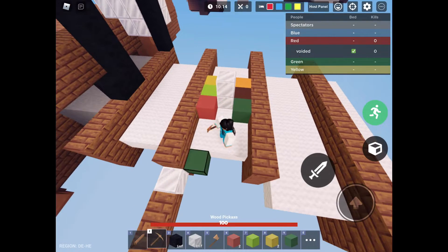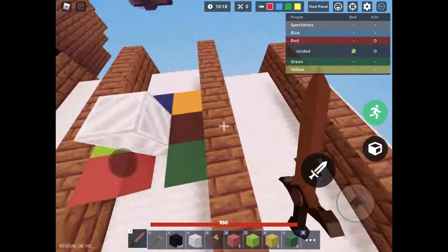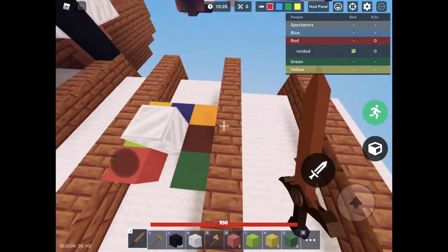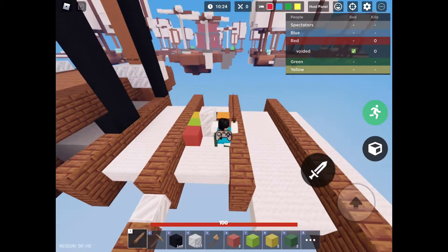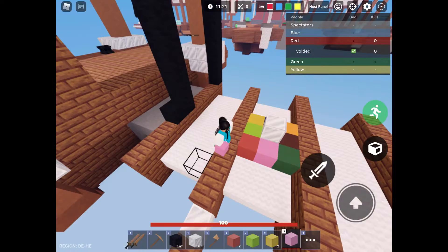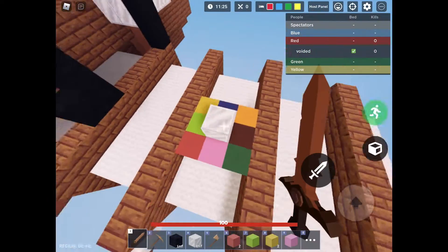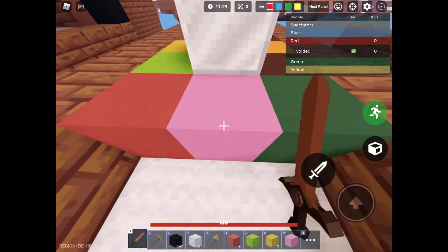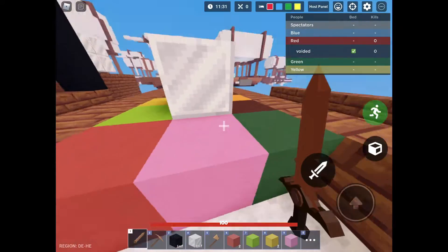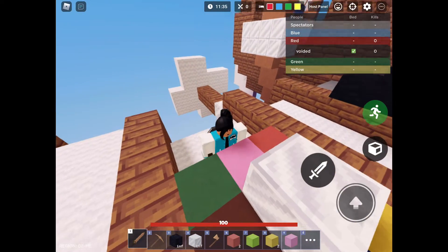This is the dark green one — it gives you extra luck, like more chances for lucky snow cones, better enchants, and better lucky block items. This is the pink one — it gives you extra health, so you get more health when you're fighting.